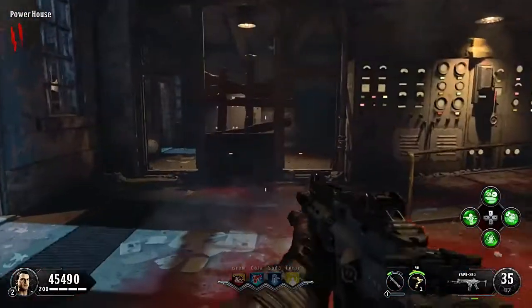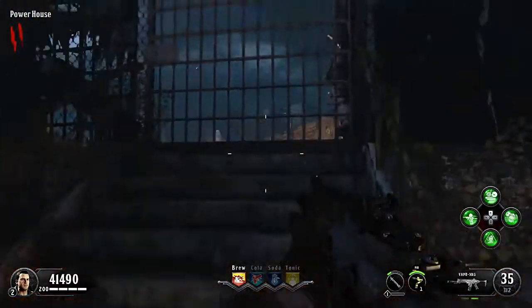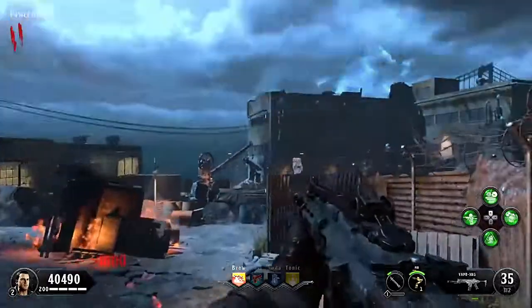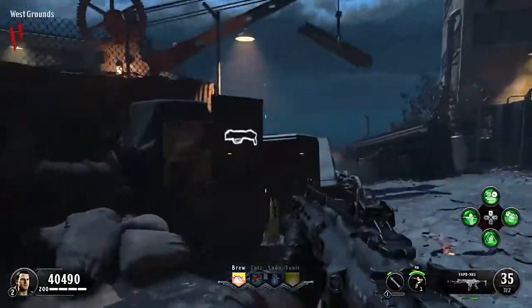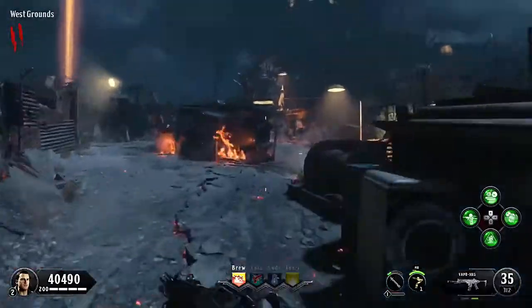It's very easy to dodge zombies in this game — I do have them on walk since we're in custom game. What you're going to do is circle around after you've got that perk, come through here, and you're back to the main area where we started. There's the MOG right there.